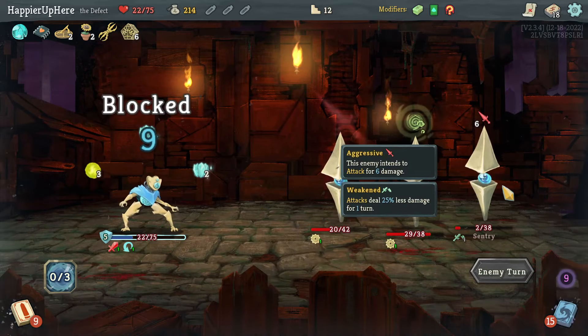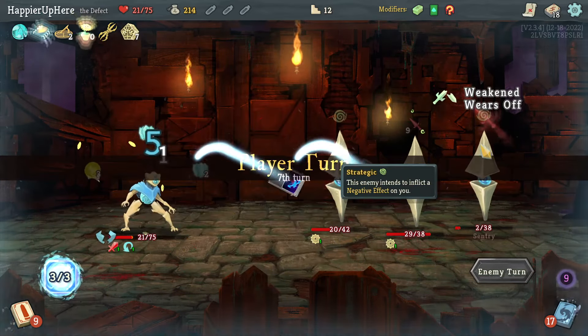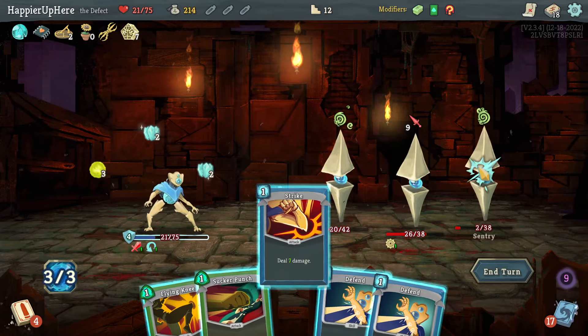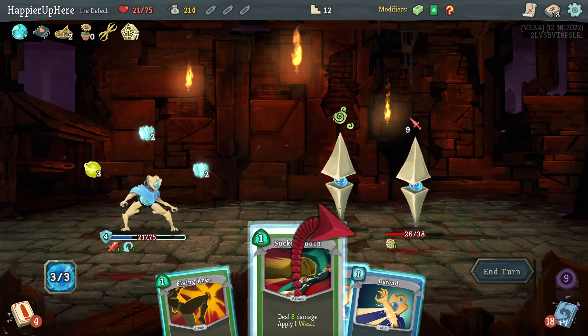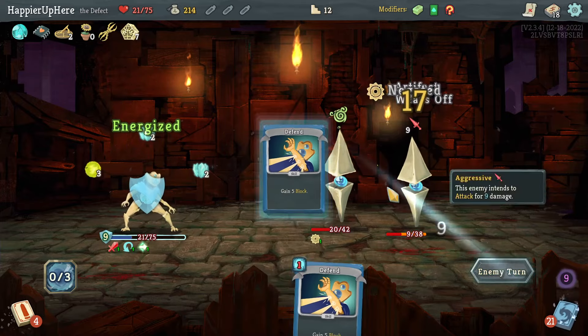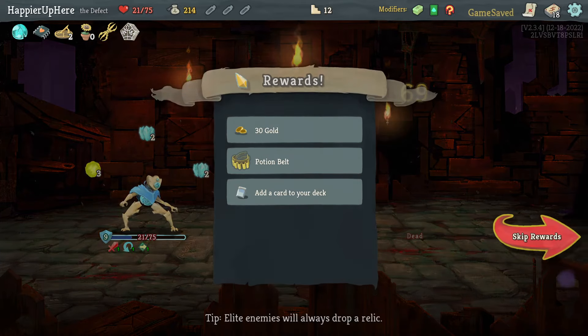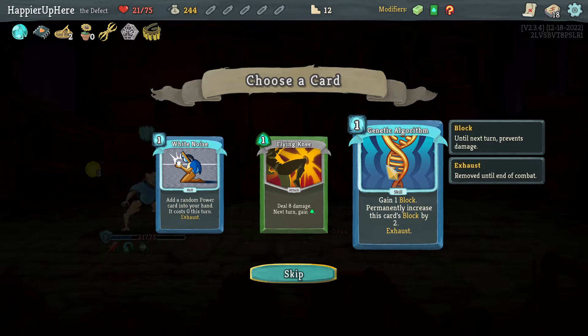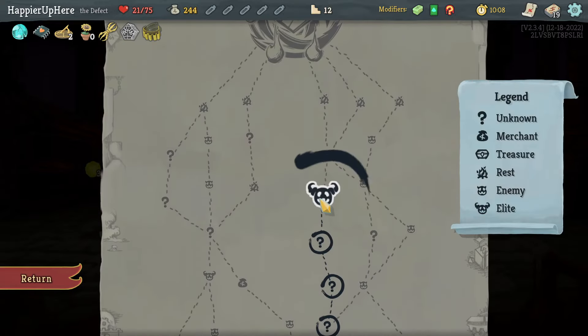Let's do Strike, Sucker Punch, Flying Knee, and Defend. Stone Calendar helping me out! Got a Potion Belt — haven't seen a single potion yet, which is disappointing. I think Genetic Algorithm would be great — let's take it and try to use it as much as I can.